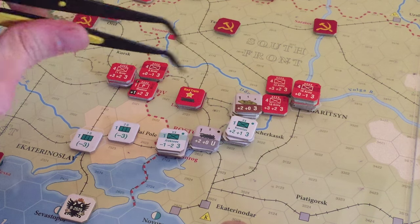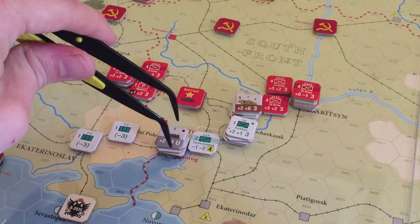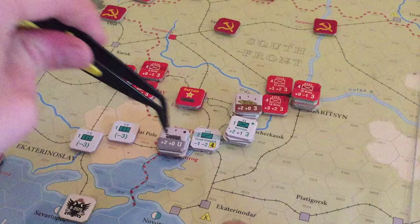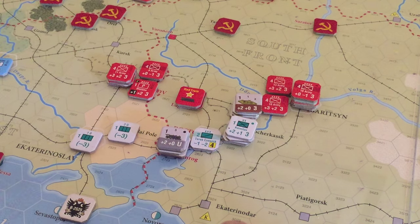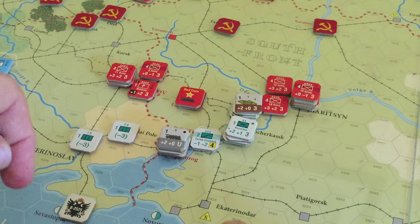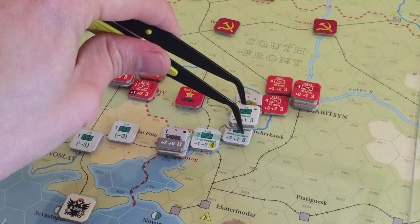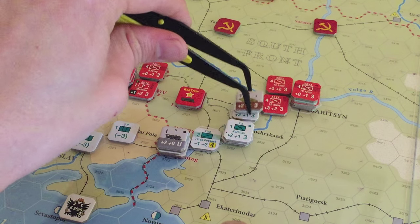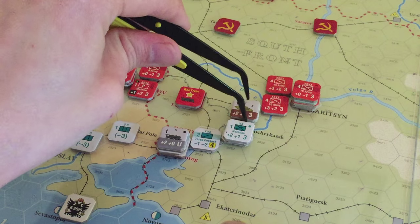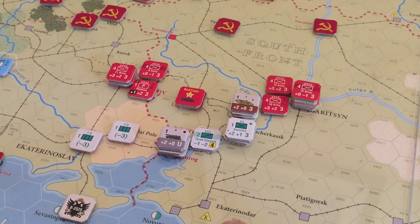Those armored trains got me all aflutter and I didn't think about what I was doing. He moves here, this guy can move here — he has unlimited movement on the rails. I can give this guy the Cavalry Raid marker. Oh, but he's a Taric and this is as far as he goes. What I could do is give it to one of the other guys in here — the Kuban Cossacks. Which is not a half bad idea. So the Kuban Cossacks are going to wreak some havoc here.